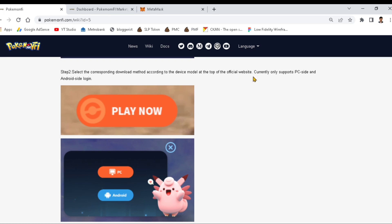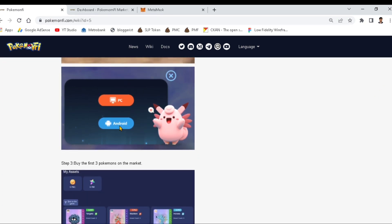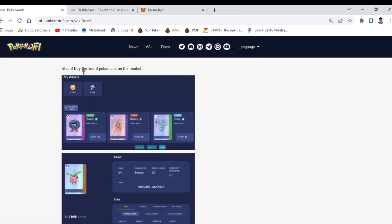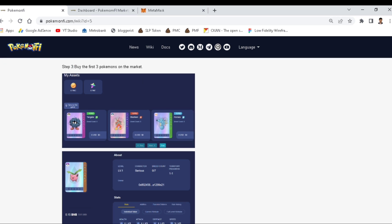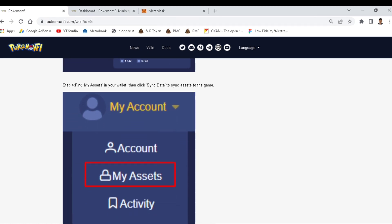Step two: select the corresponding download method according to your device. You can choose to play on PC or Android. I'll use the PC version. Step three: buy the first three Pokemon on the market. I'll also link the marketplace in the description where you can see the available Pokemon.